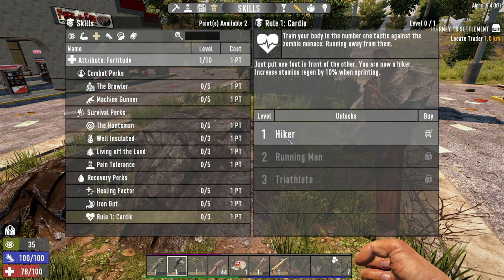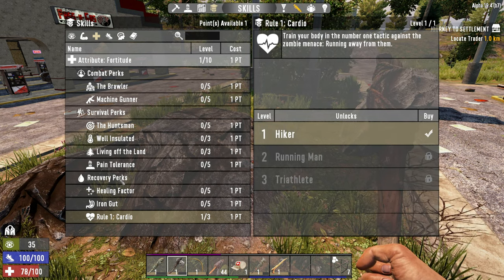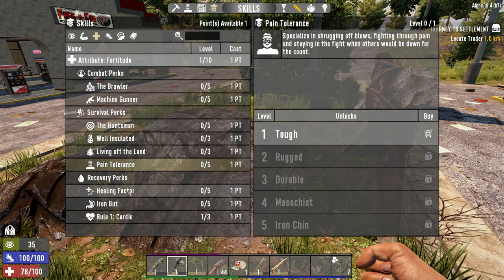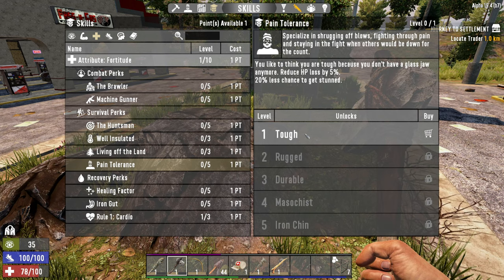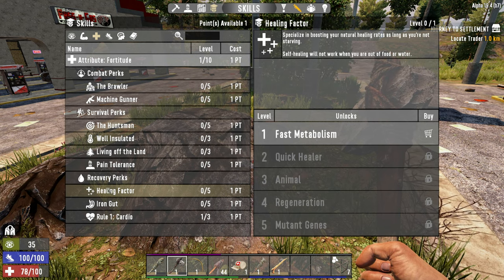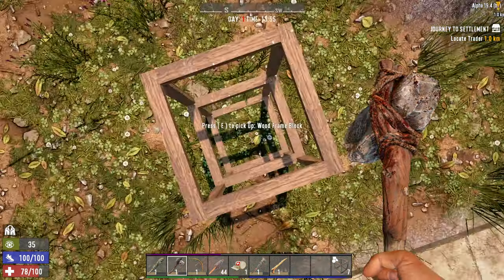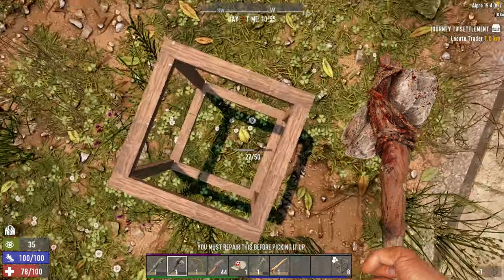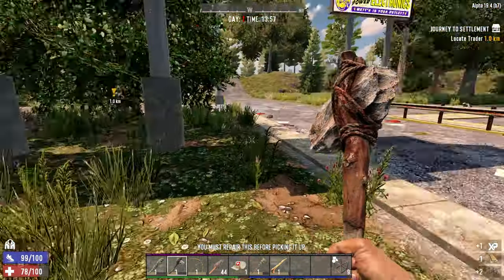Rule one cardio, because we're going to be on foot for so long. I like to take this — it just makes life a little bit better. And then with the last point, I'm always torn between pain tolerance and healing factor. Pain tolerance is going to reduce the damage that we take by 5% and 20% chance less to get stuns. But healing factor is going to double our HP recovery. And because we are missing some HP, we're just going to go with healing factor first.